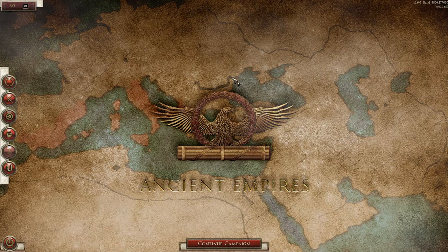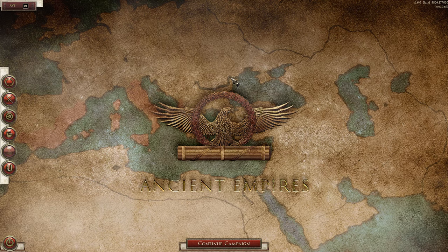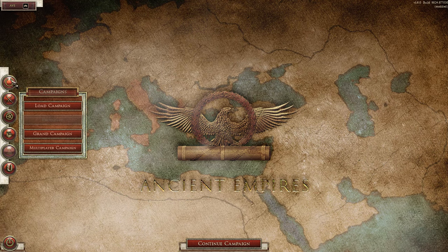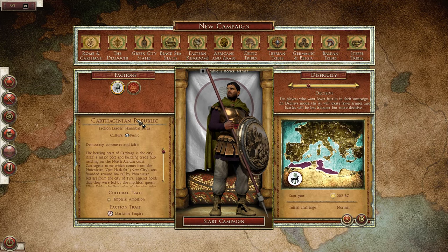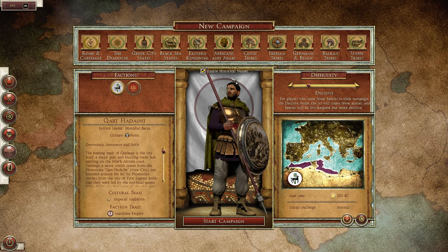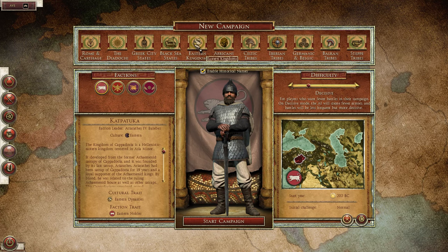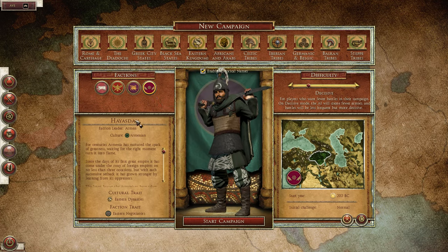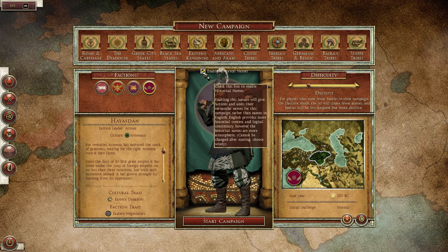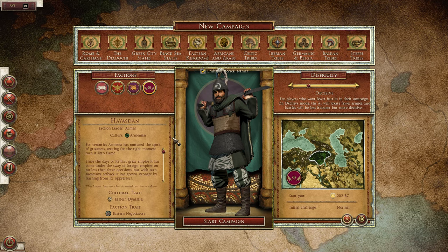Welcome to Ancient Empires version 2. I haven't played Ancient Empires in a long time - in fact, I haven't played anything. The last thing I played was a Crusader campaign based on Stainless Steel. There's a new option here: 'Enable Historical Names' - this seems to have been implemented in version 2. What I wanted to do today is go for a run with Armenia, Hyastan.